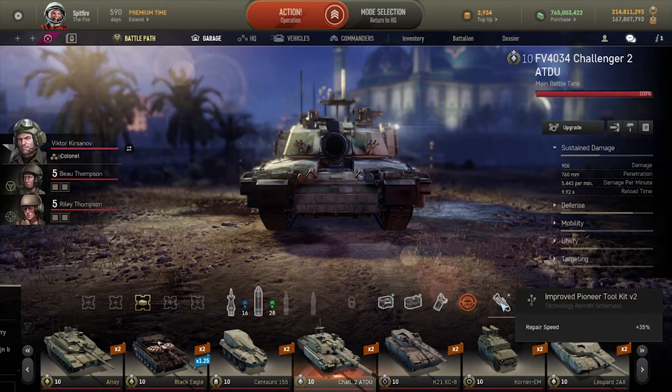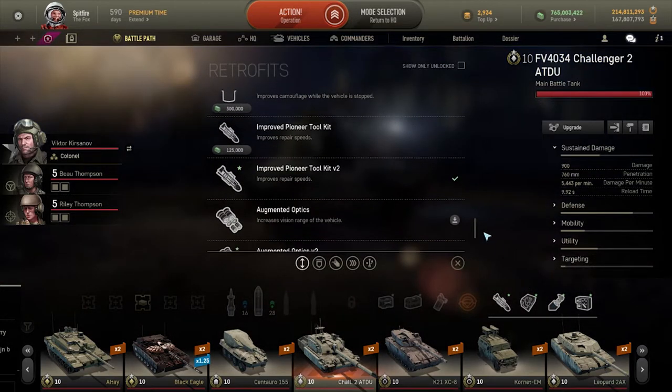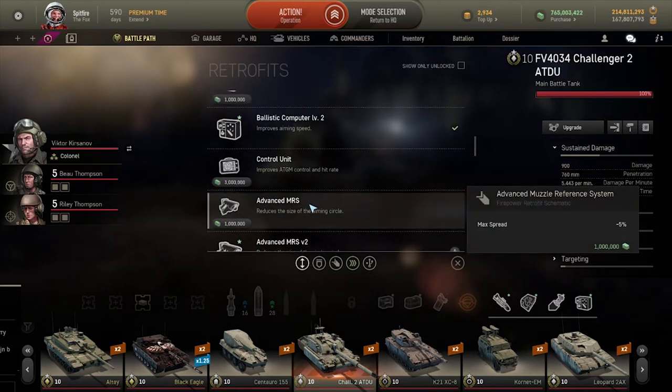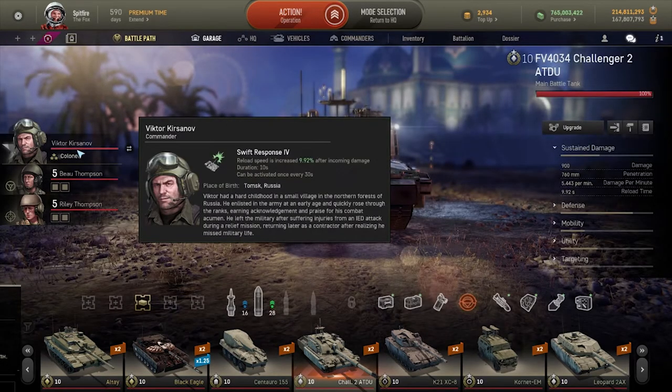As usual: surplus part crates, first aid cabinet, and improved fire extinguisher. Lastly, an improved pioneer toolkit, improved gun breech, filter systems, and ballistic computer. However, considering how many issues this thing can have with accuracy, you could always take off the filter system and instead go for an advanced MRS which reduces the aiming circle by 10 percent.